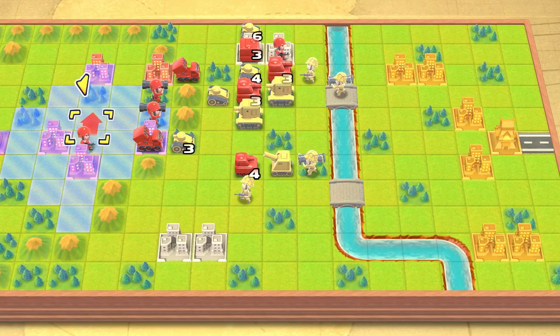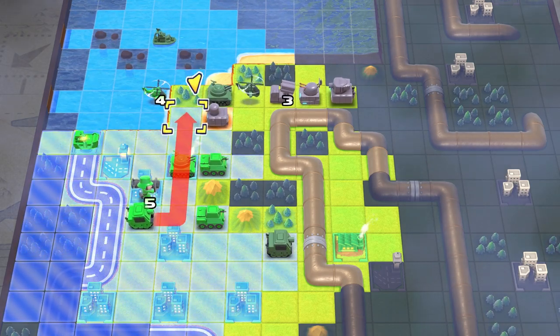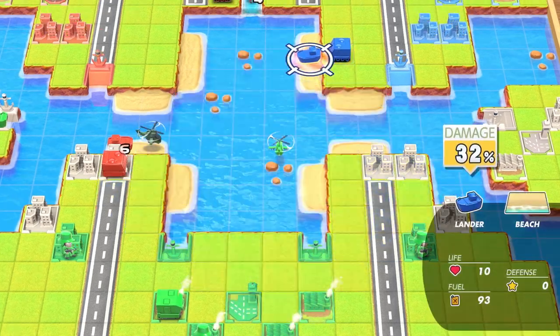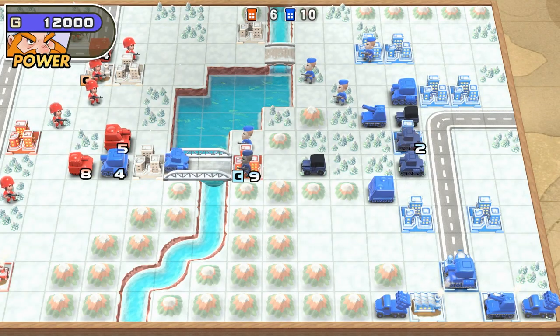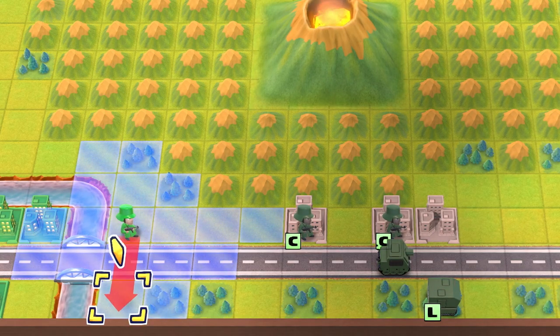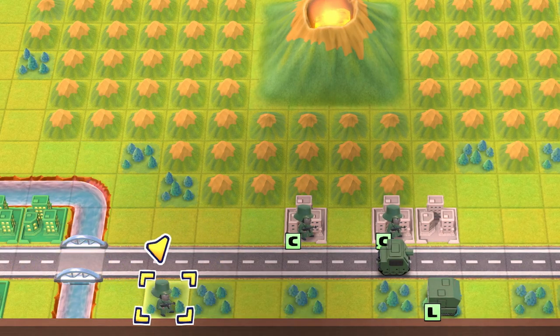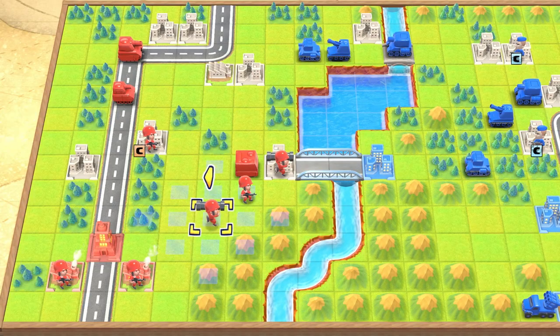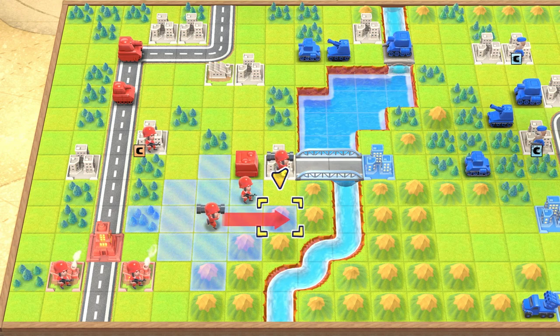Maps are grid-based and units can only move a certain number of spaces per turn. Depending on their type, some units can cover more distance and others have advantages on different terrain. For example, soldiers can only move so far because they're on foot, but vehicles can cover a lot more ground. When it comes to crossing a forest or mountain range, your soldiers are better suited for the trek.